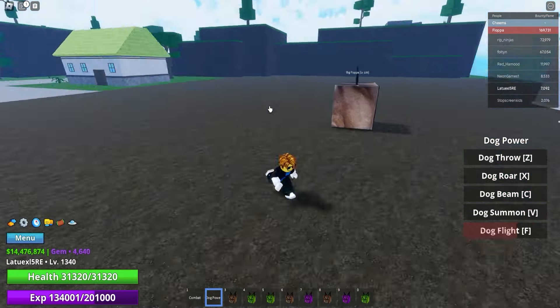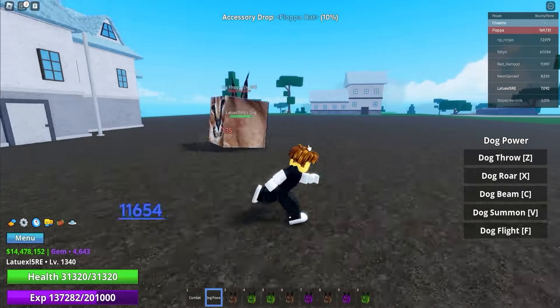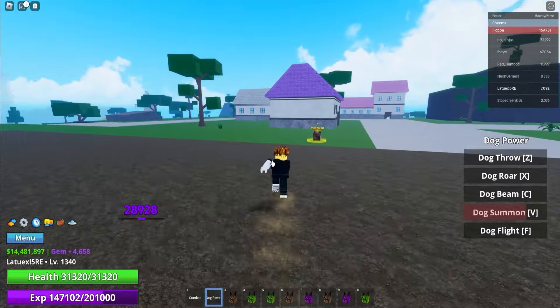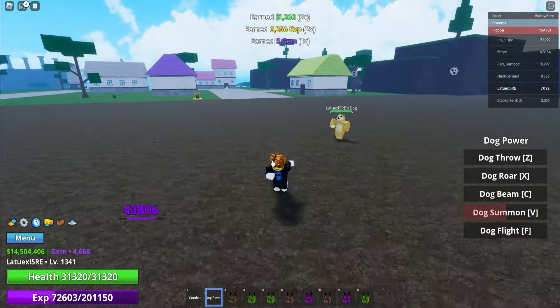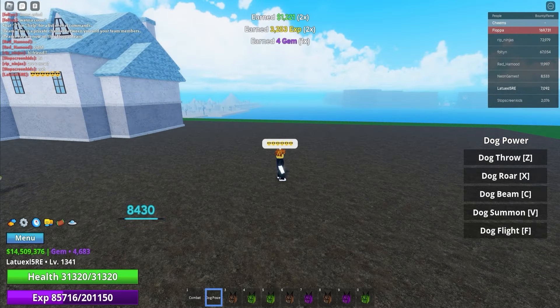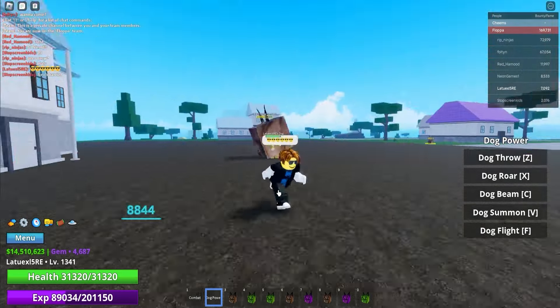I'm gonna show you a secret on how to get Robux easily. Go to the flopper boss — all you have to do is beat this boss. My dog summon is actually insane. Click on the quest and let your dog flopper kill it, and I will give you the fruit. After that, go to chat and drop six cool emojis — one, two, three, four, five, six — and this will increase your chances to win the Robux giveaway.